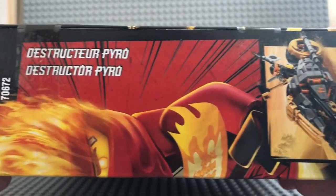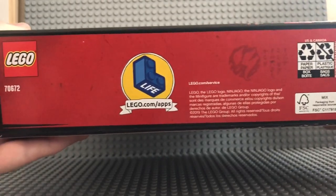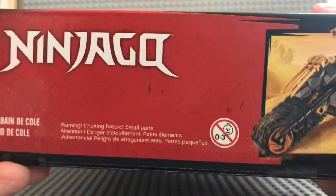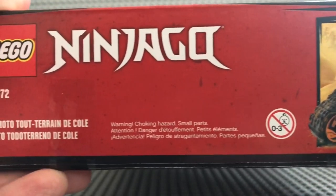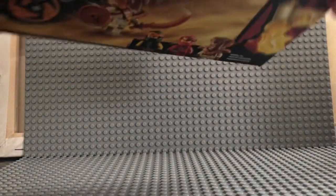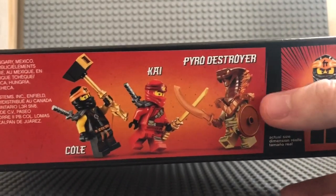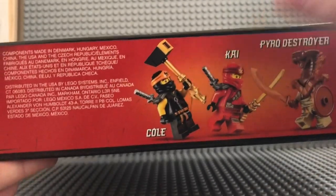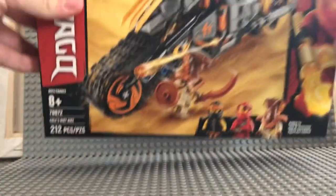There you go, that's gonna be the side view right there. And then here's gonna be the bottom view — sorry, upside down. Here's gonna be the bottom view on that. And then the other side right here — that's the bottom. I've learned not to go really into detail on the size of the boxes; it's almost the exact same thing every time. Then you got Cole right here in minifigure size, and then Pyro Destroyer, Kai, and Cole. Yeah, so I'm definitely looking forward to this set. I'm really excited.